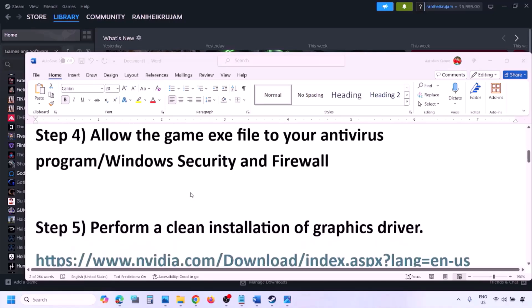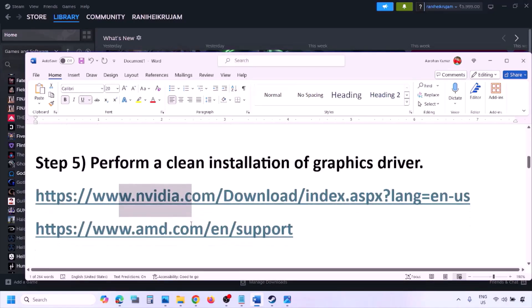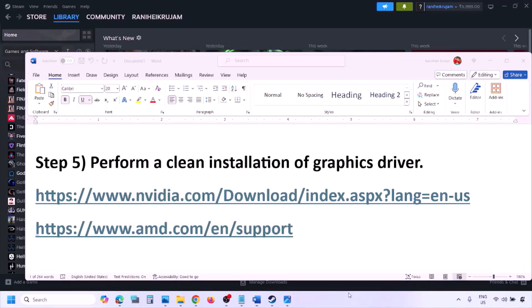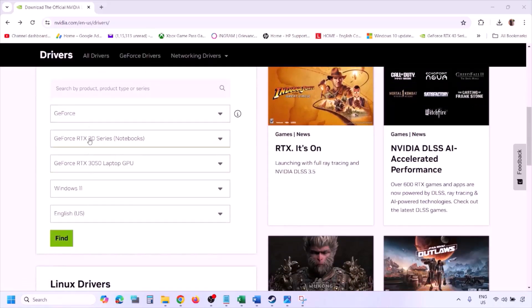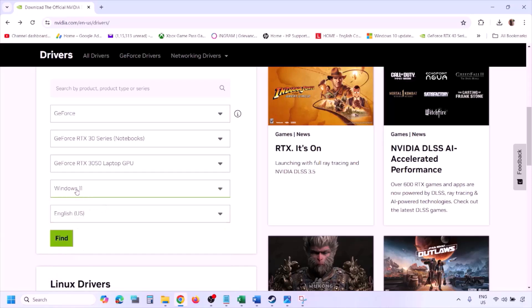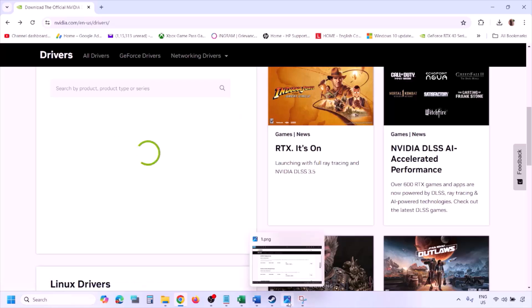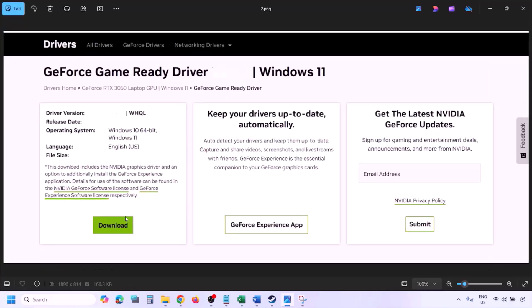The next step is to perform a clean installation of your graphics card driver. If you have an Nvidia card, go to the Nvidia website; if you have an AMD card, go to the AMD website. On the Nvidia website, select your graphics card and the correct operating system (Windows 10 or Windows 11), click Find, then View, then Download and let the download complete.